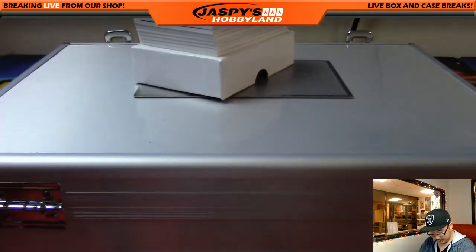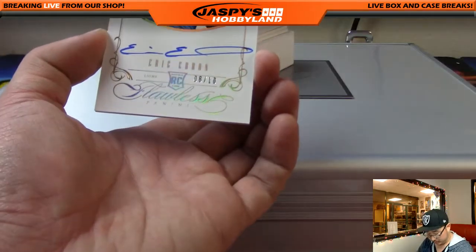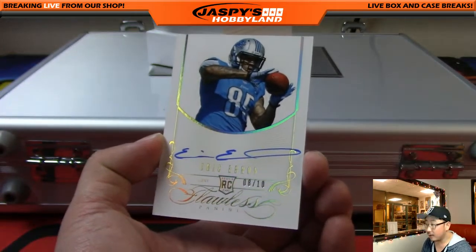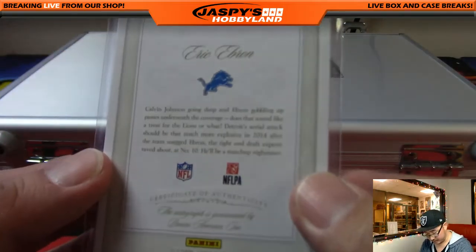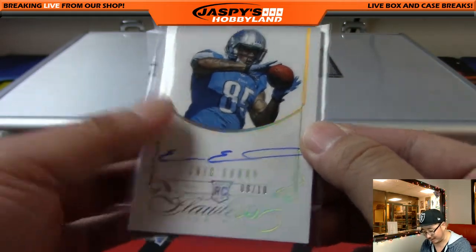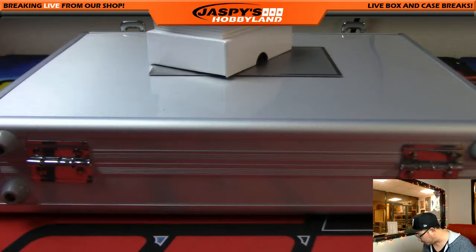We're going to start off with — we've got Eric Ebron. That's a catch. Eight out of ten, on-card auto, Eric Ebron. Nice one — there's the back right there. I feel like Eric Ebron is always on the cusp of being great — not quite, not yet anyway. Could be a late bloomer. Eric Ebron going to Moody.